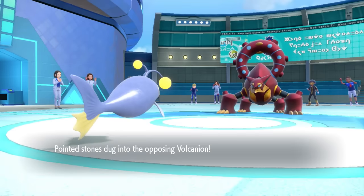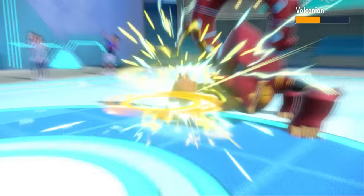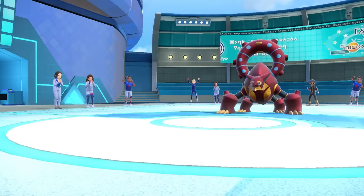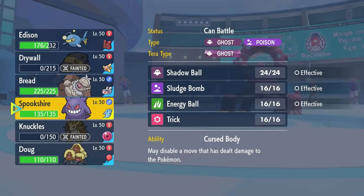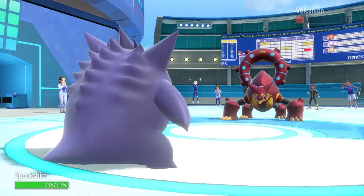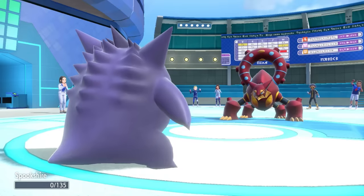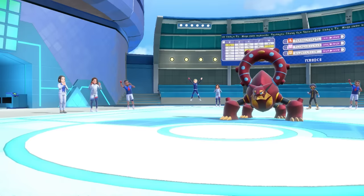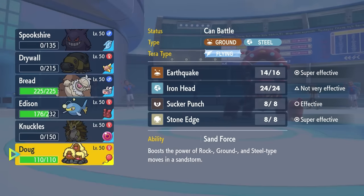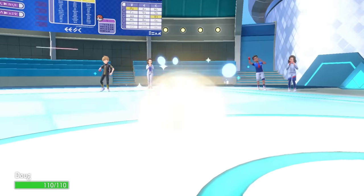They go right back into the Volcanion. Surely this thing has some tricks under its sleeve, so I go for the Volt Switch — outspeeding is actually amazing. I probably could have clicked Thunderbolt to knock it out, but I'm still afraid of a back-pocket Terra. I bring in Gengar, thinking it can take pretty much any attack. Completely forgetting this thing gets ground coverage in the form of Earth Power. I did not expect that Earth Power — it straight up knocks out my Gengar. Misplay on my end wastes my Gengar, and that really sucks. But we move and try to see if we can pull it back.